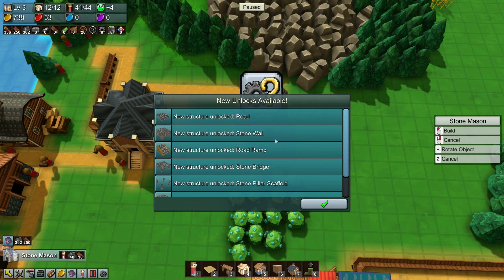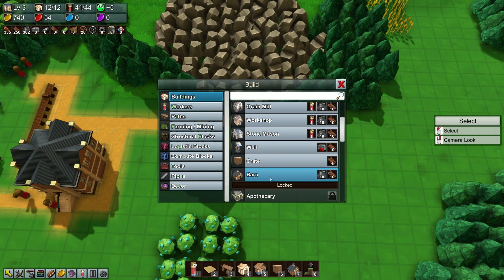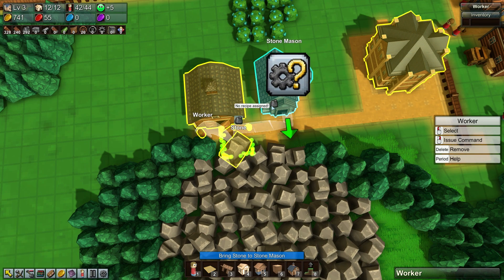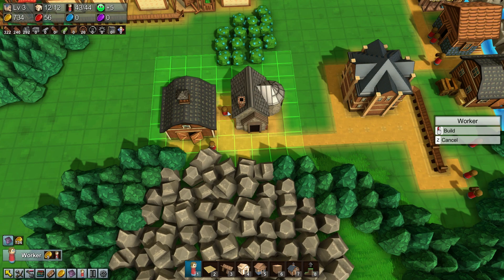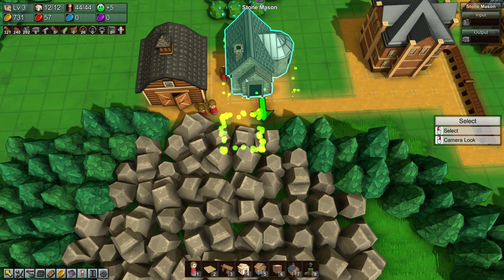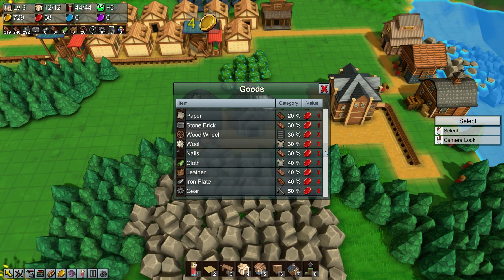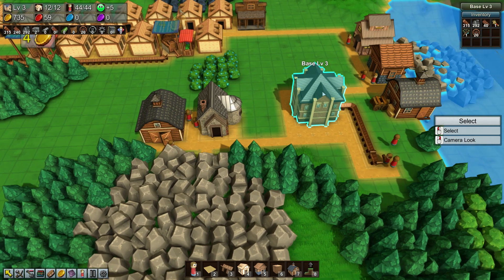There we go. We're going to want the road, the stone wall, road ramp, stone bridge — all the good stone stuff. Nice. So we're going to get you, and we're also going to get ourselves a barn. You can go and place some stone into here, you're going to create some stone brick. And then we're going to go ahead and have a person transferring the stone brick over, and another person doing some more stone. This is going to build up a supply of stone brick now. I'm not going to sell the stone brick — stone brick sells for the same as planks, so that's fine.